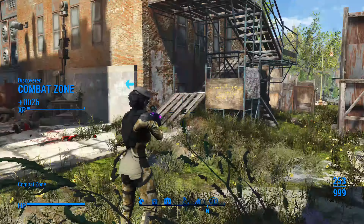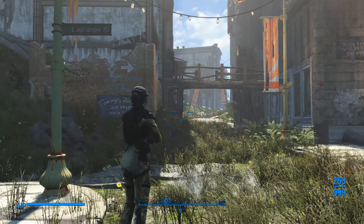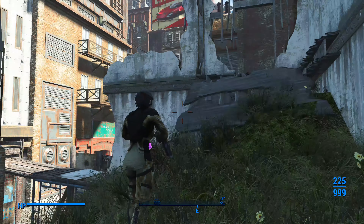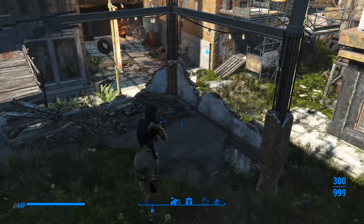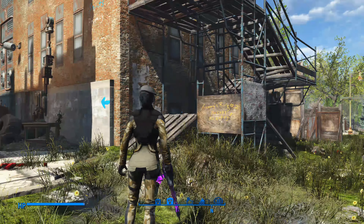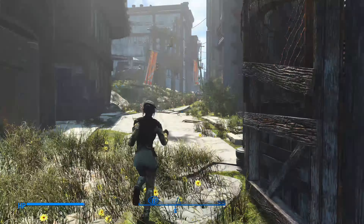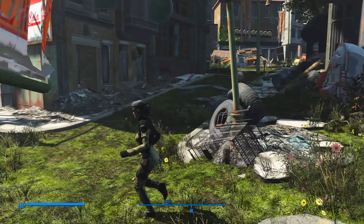This weapon is nice because my aim doesn't have to be spot on — I can kind of drag it to targets. But I'm going to call it here. You got to see all of the greenery and how everything looks — it looks pretty nice. Unfortunately, even on the better machine, the Xbox One X, it still causes too much of a frame rate drop downtown.